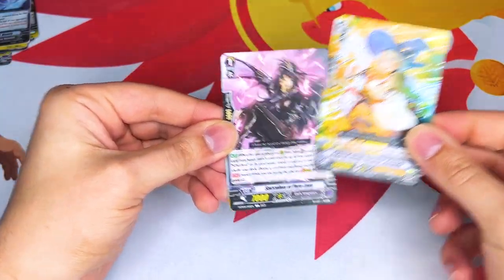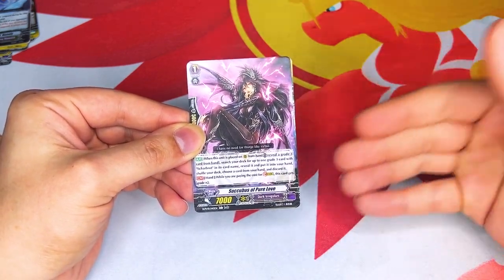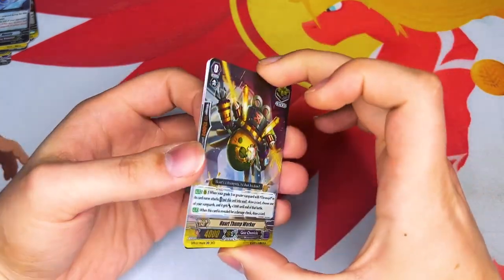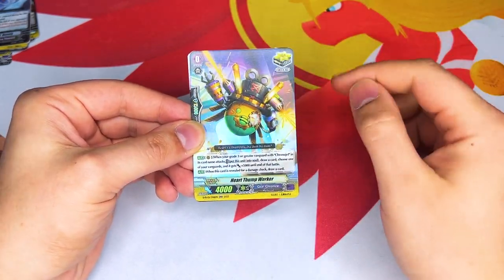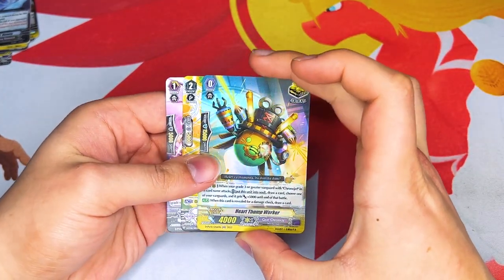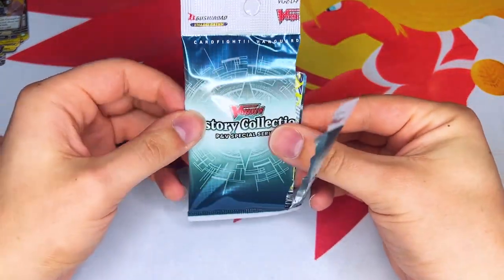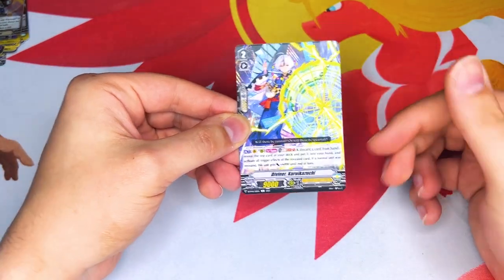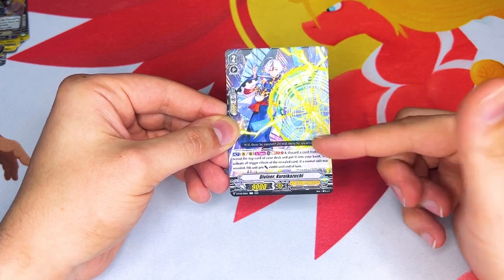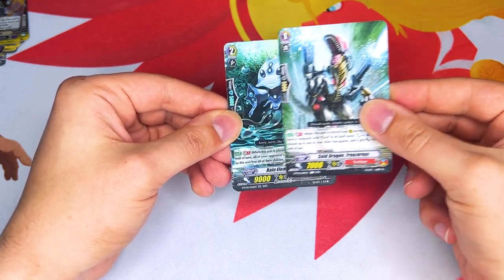Genesis grade two reprint — all the stride fodders are now reprinted, making it easier to find that specific grade three you're looking for. They all come in common rarity. And Heart Thump Worker with the rewording — it's got the 15 shield and the 10k crit. I need to keep a copy of this for Miles because I know he's going to want to bring back Chrono Jet as we're playing premium again. It's going to be a lot of fun.